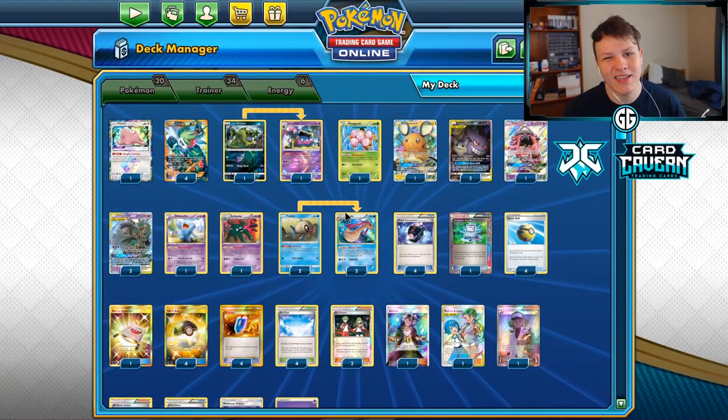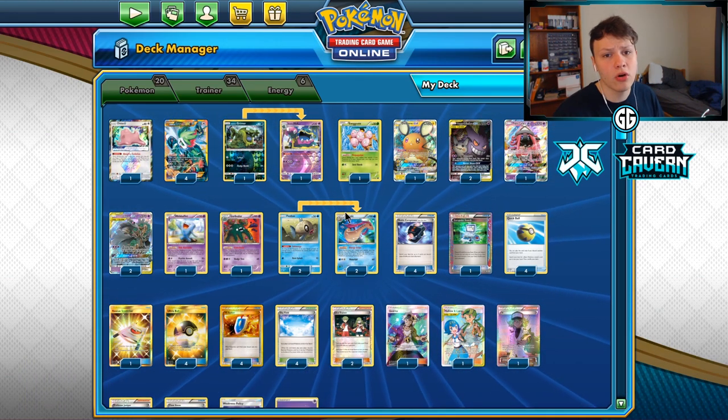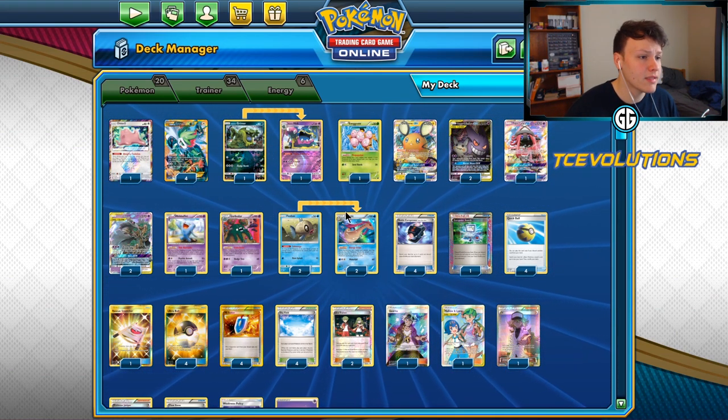Yo, what is going on? Before we get into today's video I want to give a quick shout out to my sponsors: Card Cavern Trading Cards, BCW Supplies, and TC Evolutions. Links for all of them in the description below, use code ASWELL GG for a discount.